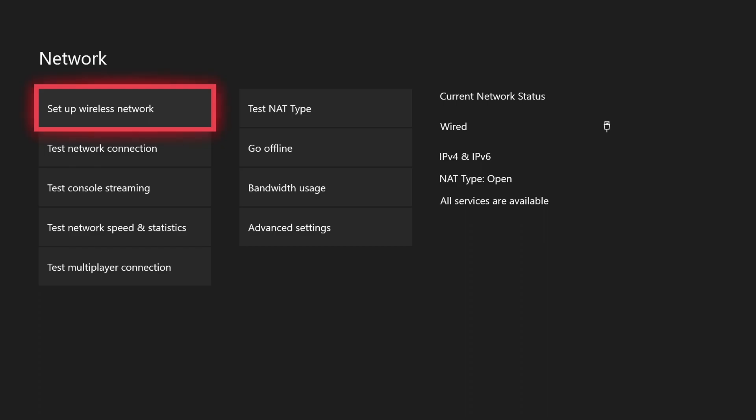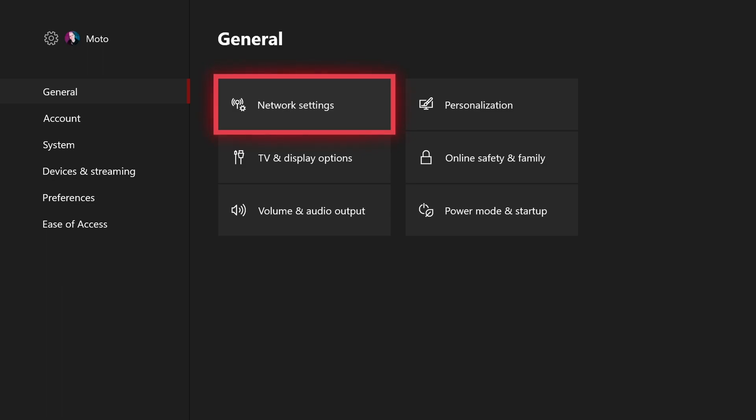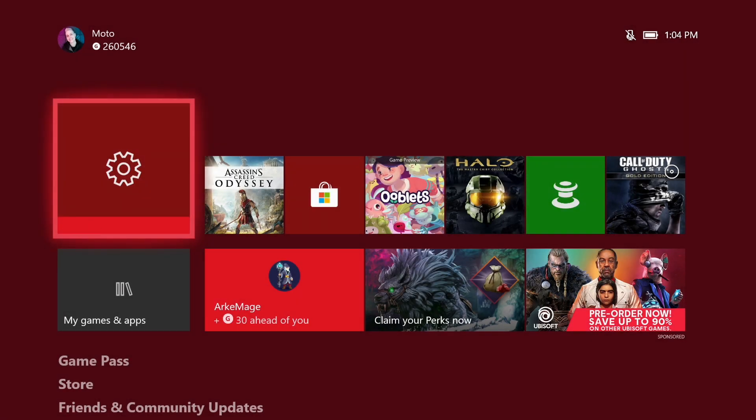If you need any further help with setting up Lightstream to work with Twitch, Lightstream does have a Discord — it's just discord.gg/lightstream. I'll put that link also in the comments for you in case you need any further help. But once you have this set up, then all you have to do is obviously have all of your overlays set up on Twitch, and then you would just go into the Twitch app once you're ready and go live.